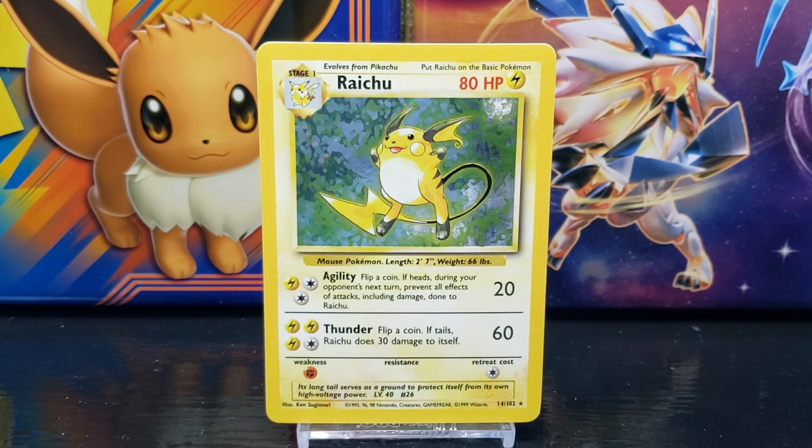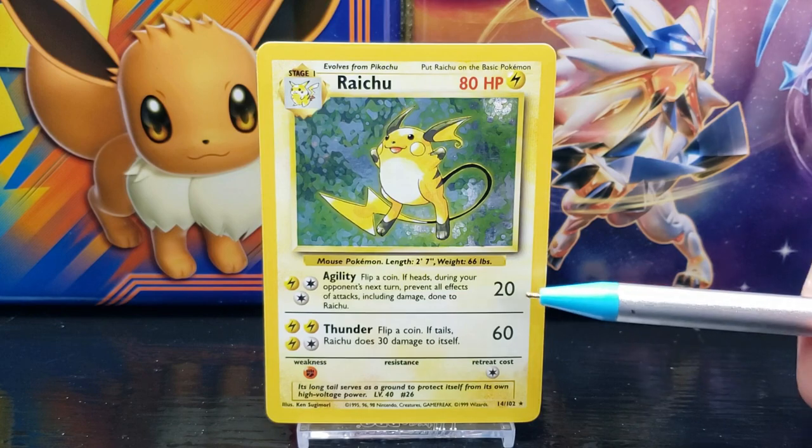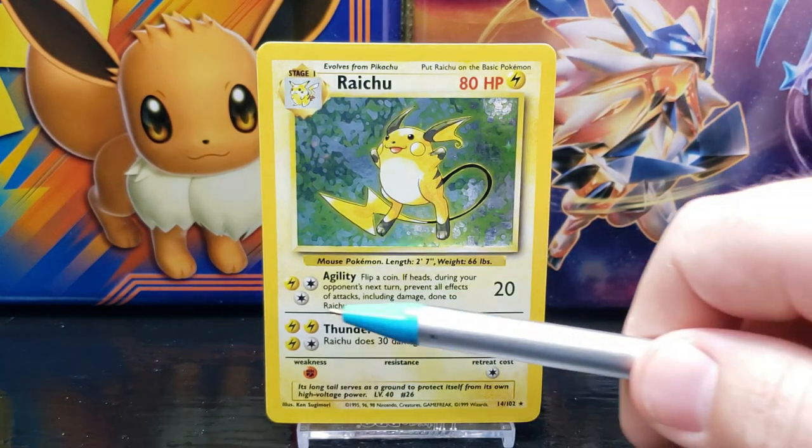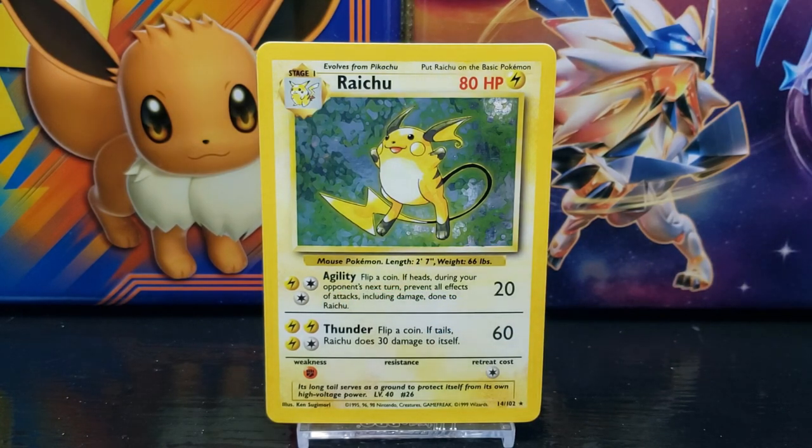Raichu's first move is Agility, which states: flip a coin — if heads, during your opponent's next turn prevent all effects of attacks including damage done to Raichu. The attack does 20 damage and the requirement to use the attack is 1 Lightning and 2 Colorless energy.